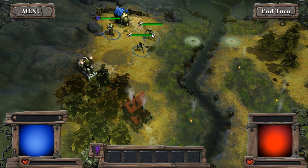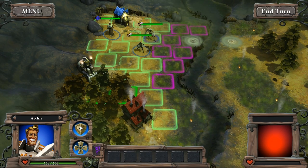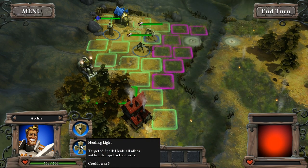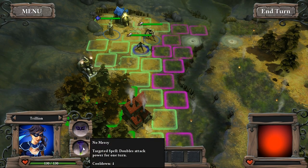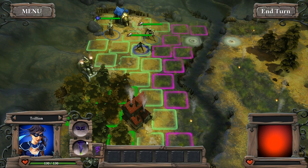In this game we have a variety of unit types. This is our main hero here, Archie, who has some spells that are going to be very important, like Holy Protection, which increases our attack power and defenses for a round, as well as an area of effect heal that's really important. I also just rescued Trillian, who is kind of like a stealth assassin class, who has an AoE buff that doubles attack power for a number of units for one round.